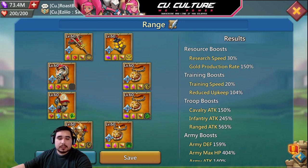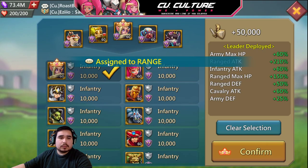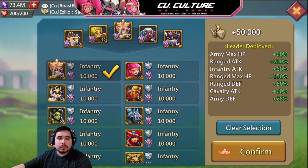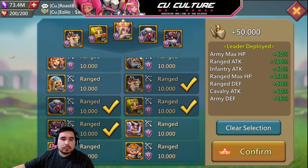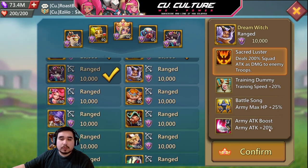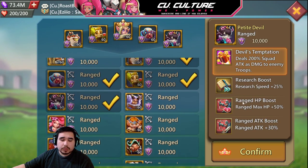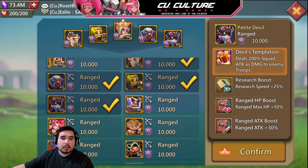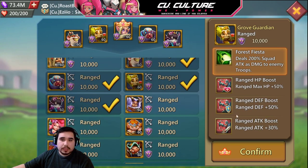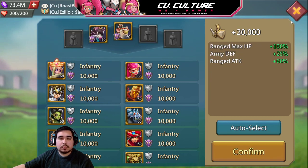For heroes, you'll see the same setup — keeping it straightforward. Use this chart to figure out the best combination you have, paying attention to which heroes give you army, which give you HP, which give army HP and defense, which give attack and HP for range, and which give attack, range, and HP. Once you figure out the best combination available to you, this is the way to go — this is what I recommend if you have 11 keys.